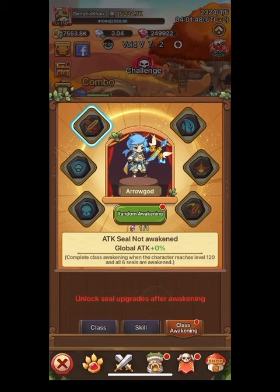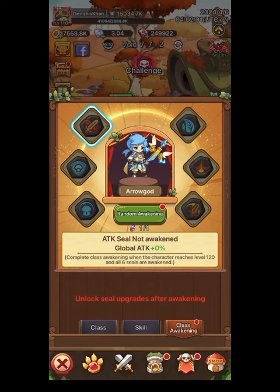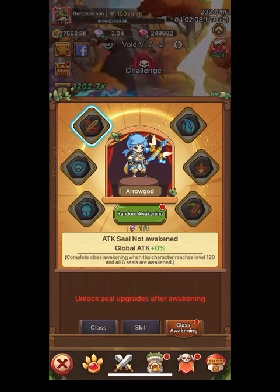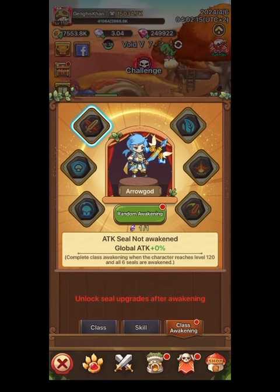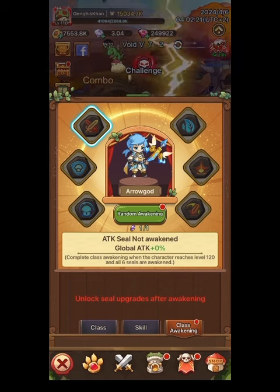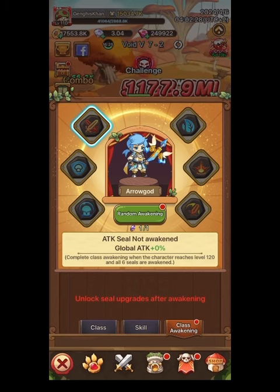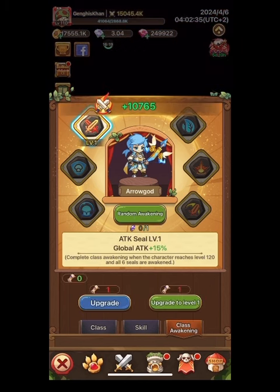Looking at class awakening: to complete it your character needs to reach level 120 and all six seals must be done. So I'm level 110 now and I get to do one awakening and receive a random skill. A friend of mine got global attack. After using the awakening stone you get scrolls you can use to level up that skill. Most people are saying: get your six awakening stones first, then work on other stuff.